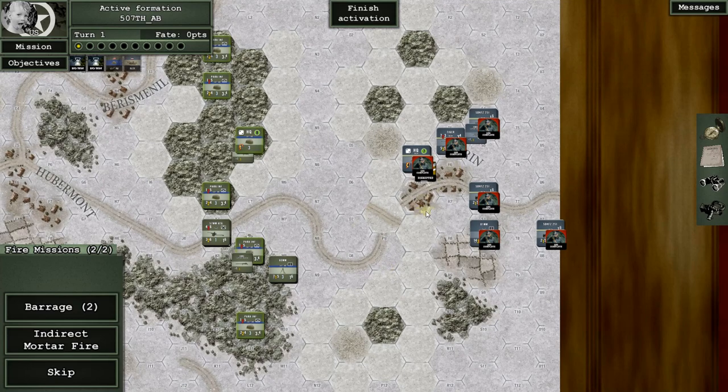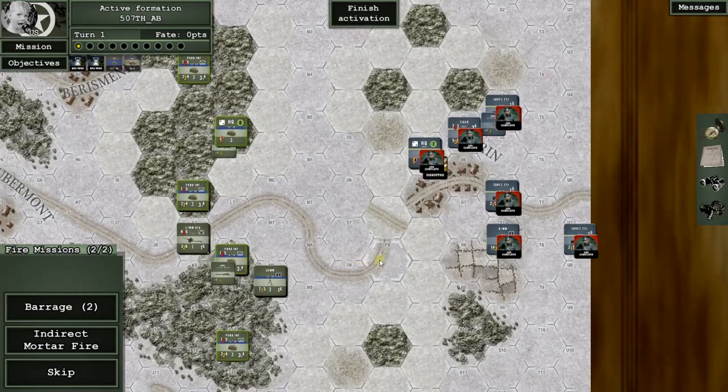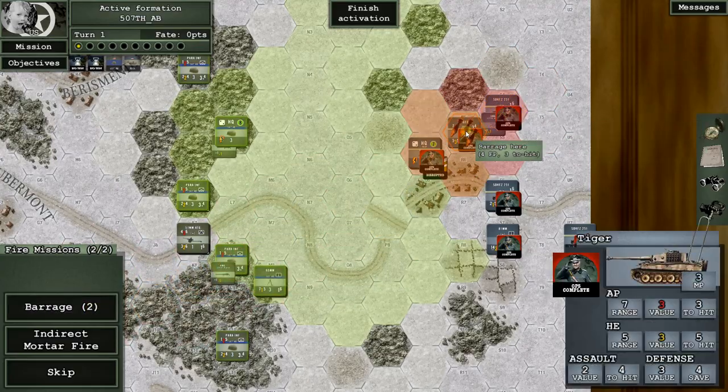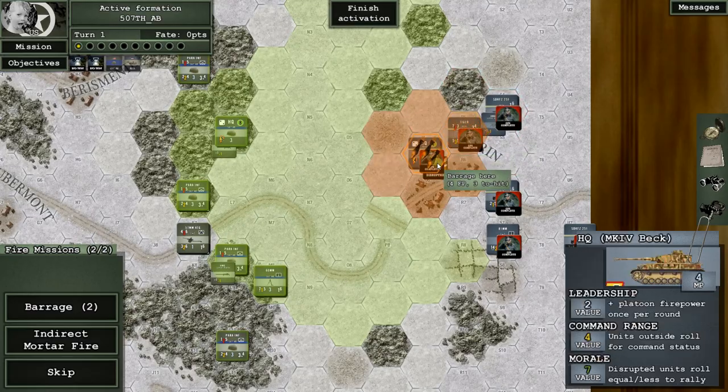I don't have a full appreciation of fate points yet, but what I do understand is that they're very cool — next time I do a video we'll be messing with them. Now we have two barrages for the game — off-map artillery. If I drop it here I can affect all seven of those red highlighted hexes. It would be very cool to destroy the Panzer IV, because that would destroy the headquarters and then the Germans would be in trouble.